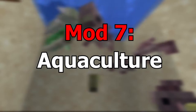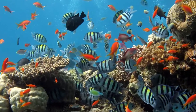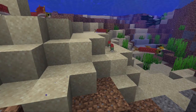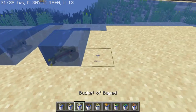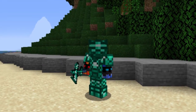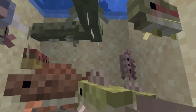Mod 7 is Aquaculture. It adds a bunch of new fish and water-based mobs. In real life, there are tons of things living in water, but vanilla Minecraft doesn't have that much — maybe besides a couple fish and a squid. But this mod adds a bunch. Some are friendly, some are not. It adds a bunch of aqua-related tools and items like fishing rods and other things. It basically revamps all large bodies of water.